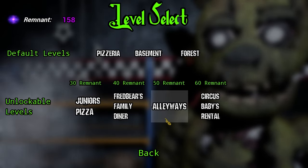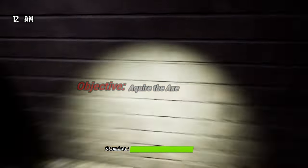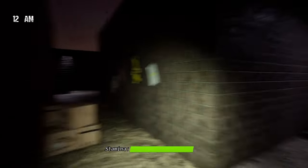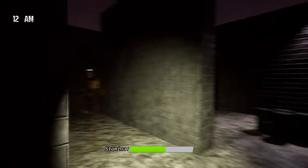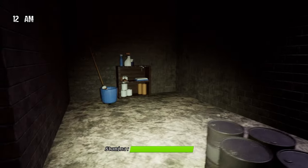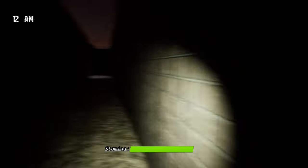Now we have the Alleyways, which I believe is FNAF 6. So let's check that out. Acquire the axe - I gotta press P every time to remove that filter, which is kind of annoying. So this is the Alleyways. Who designed this? This is like a city hazard. Oh, there's Rockstar Freddy. These are the Rockstar animatronics. Is that into-the-pit Bonnie? I'm joking. But for real, that'd be scary.